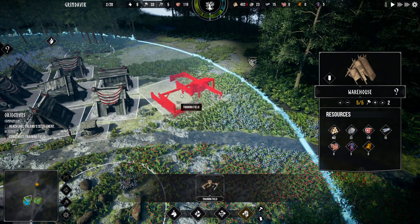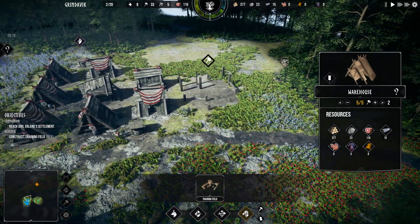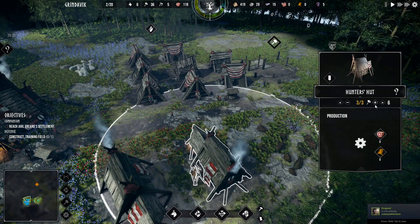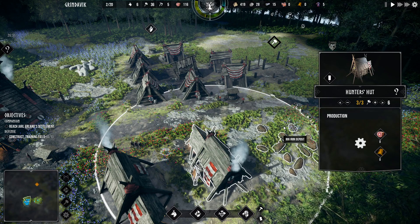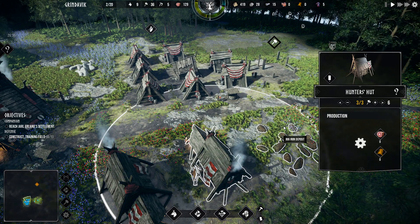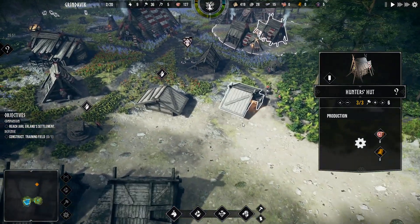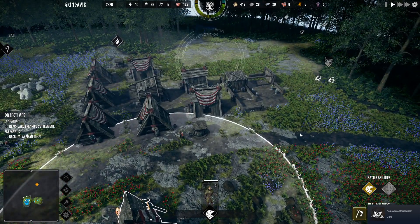Now we're going to put our training field out front. I can't build outside the radius of my main house. It's a little difficult to get that set up. That's good — keep this all in range. Put some new guys in here to work, bring up our food production. Once we get up that training field then we'll produce some troops.